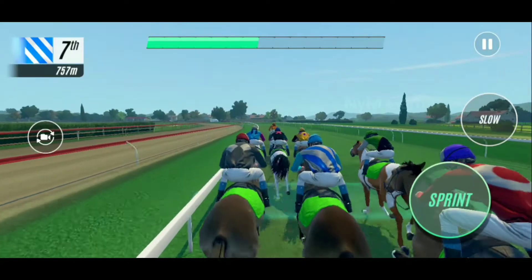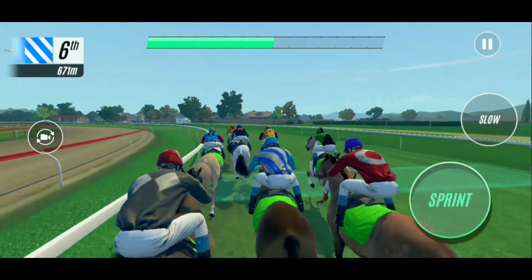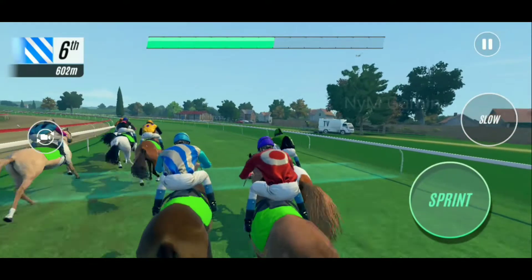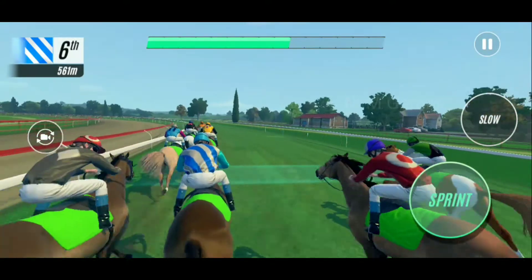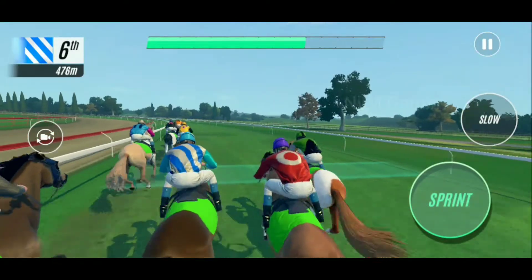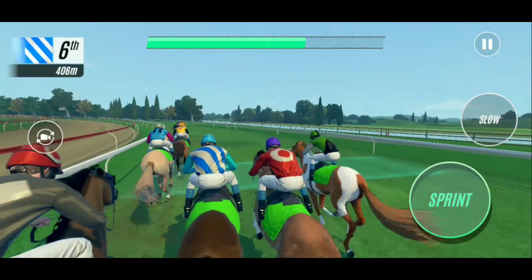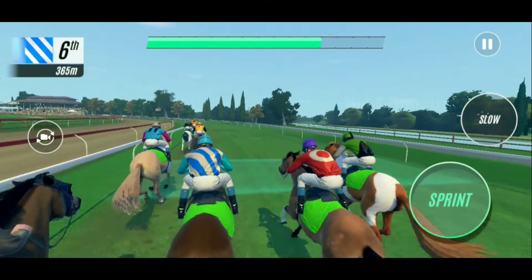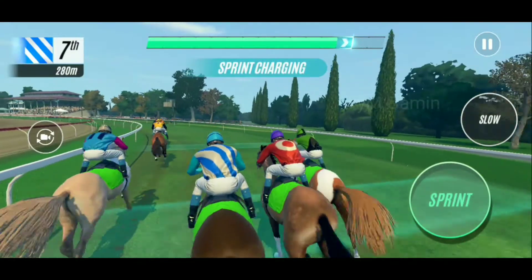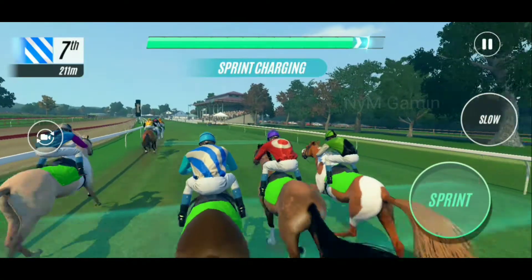Torch Line struggling in this position, just behind is Infinity Block. Reverse Poison setting the pace, Splash Silence picks up the bit just ahead of Witch's Hope. Torch Line not in their ideal position, Infinity Block next. Continuing around the track, it's Reverse Poison; Splash Silence in second, Tsunami traveling on the outside, putting up a challenge to Torch Line, head and head with Infinity Block. Reverse Poison at the head of affairs.